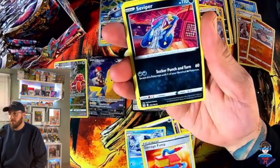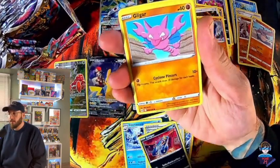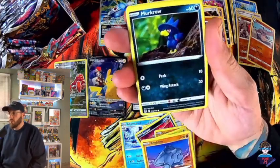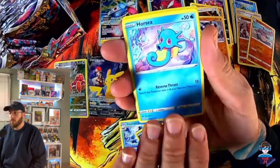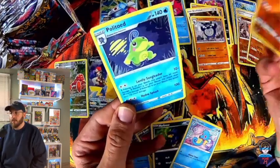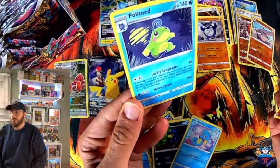Snowman, Damage Pump, Viper, Vigoroth, Wormple, Raihorn, Murkrow, Horsea — Poliwrath reverse — and a Poliwhirl, nice.